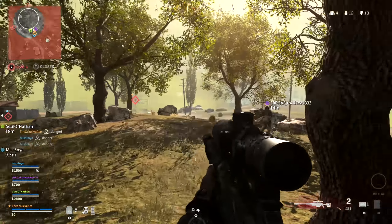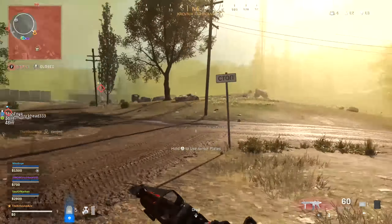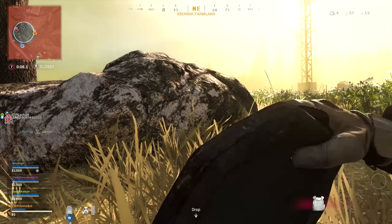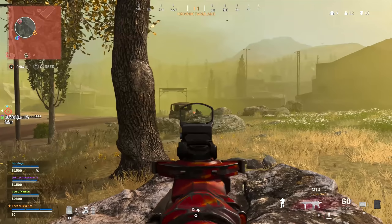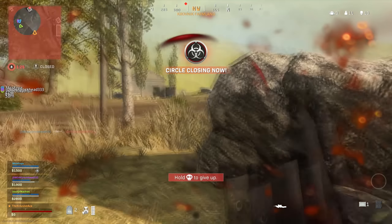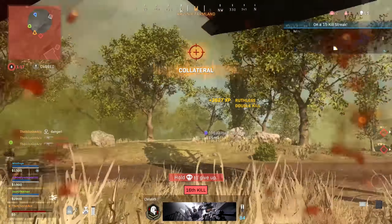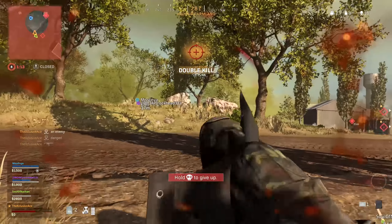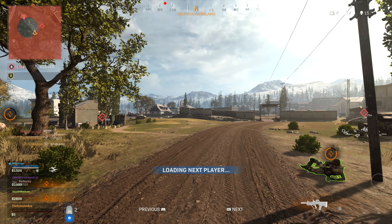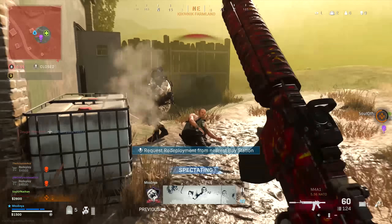Knowing these timings, you might wonder why you'd ever buy a loadout drop at all. For some people it's valid to just use ground loot until the first free drop comes. However, if you can get 10k cash within the first two to three minutes, it can be very beneficial to be one of the first teams with a custom loadout — giving you a huge leg up over players with no perks using unfamiliar ground guns. Go game to game: a slow start where teammates went down and you spent money reviving them usually means you should wait for the free drop, while a strong start usually means buying early to dominate with a custom loadout early.